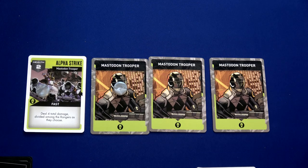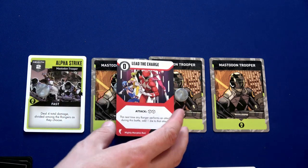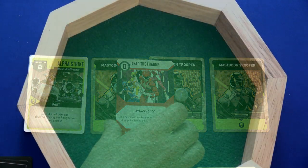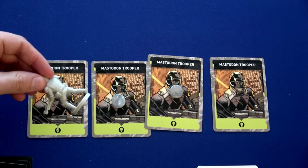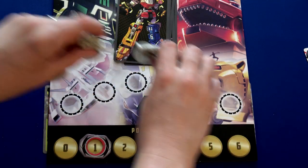We place that miniature on the track — great. Now I need two damage on the Alpha Strike, so I play Lead the Charge: two dice, and the next time any ranger attacks they add one additional die. Two damage — easy! That destroys the final mastodon trooper, and that's going to give us another level up — we've defeated six foot soldiers.